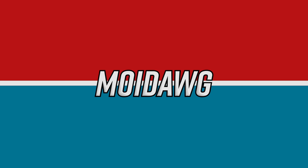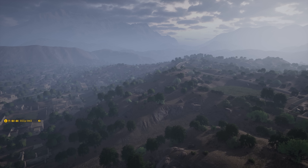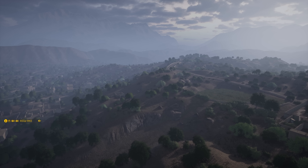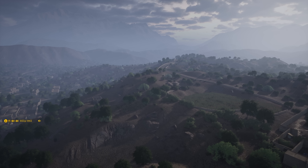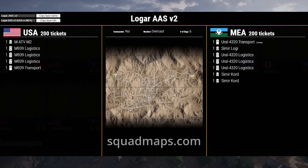Hey guys, Moydog here, and today we've got another episode of Eye in the Sky, where we take a look at a game of Squad from the top down. This one we have the US up against MEA on Logar Valley — this is Logar Valley AAS v2. Typically in Eye in the Sky we have invasion rounds or random AAS, but very rarely do we have standard AAS, which is the old-school Advanced and Secure — the original mode for Squad.